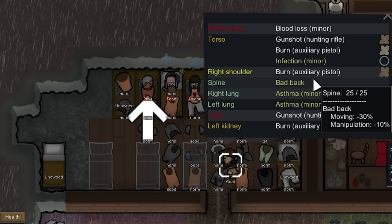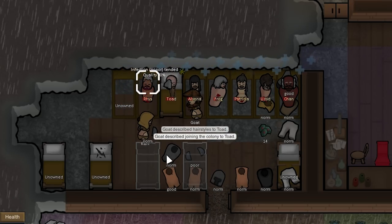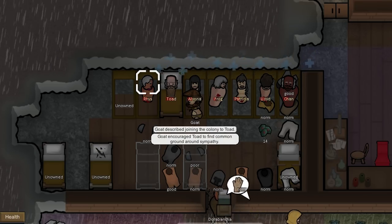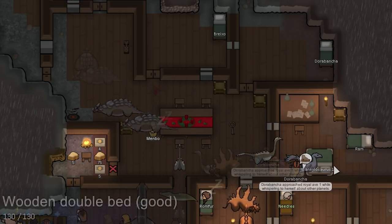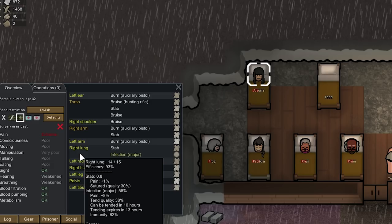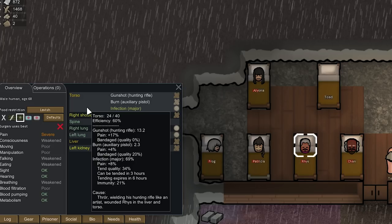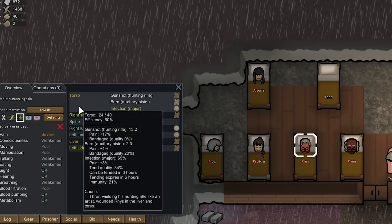We just stripped all the prisoners — that's a lot of stuff. Reese, who is 68 years old with a bad back, just got an infection. He moves slower, gets less manipulation overall — not someone we want anyway. His blood filtration is really low because one kidney and his liver got injured in the fight. The infection is at 69 and his immunity is only at 21 — Reese is basically a goner. We're completely out of herbal medicine and his tend quality was only 30, so he's not looking like he's going to survive.